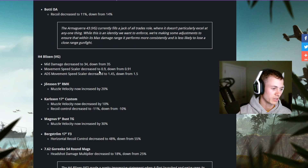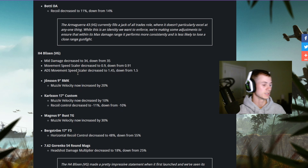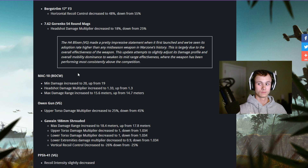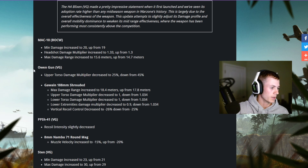The H4 Blixen — we all saw this coming. Med damage decreased from 35 to 34, movement speed scale decreased from 0.91 to 0.90, and ADS movement speed scale decreased from 1.5 to 1.45. The MAC-10 got a buff — min damage increased from 19 to 20, headshot damage increased from 1.3 to 1.33, and max damage increased from 14.7 to 15.6.